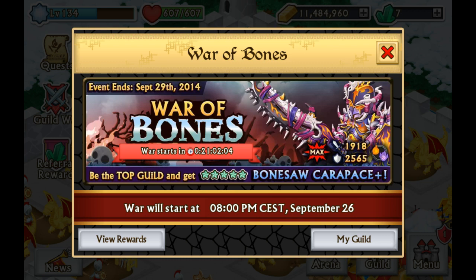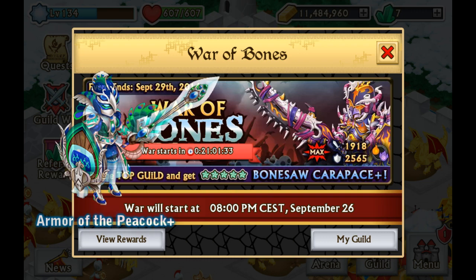The plus version of the Bonesaw Carapace is definitely an amazing armor. If you take a look at the difference between attack and defense, we're already talking about over 600 total combined stats — almost over 650 — in difference of attack and defense. Looking at the best defensive armor in the game, the Armor of the Peacock has a defensive stat of 2425. The difference here is 140 defensive stats, which automatically means the Bonesaw Carapace Plus is ultimately the best defensive armor in the game.